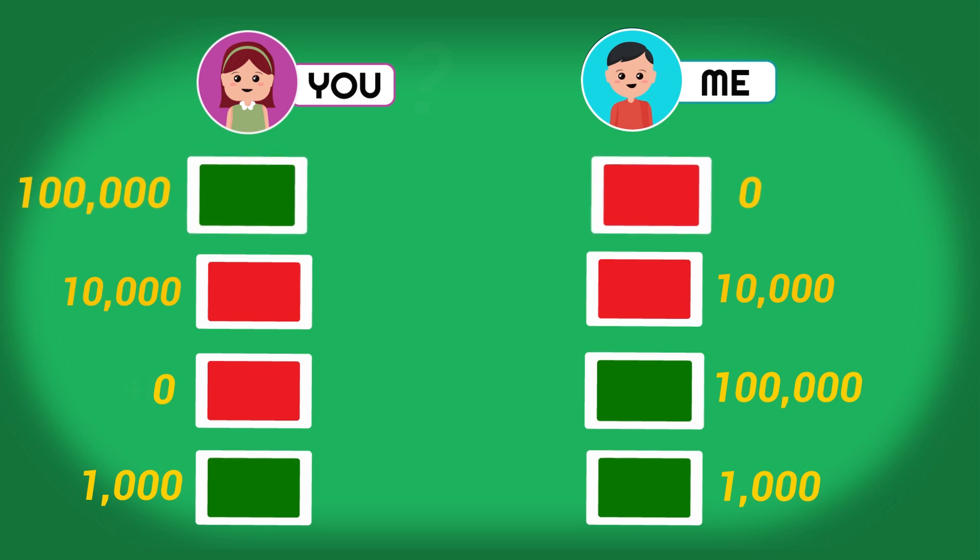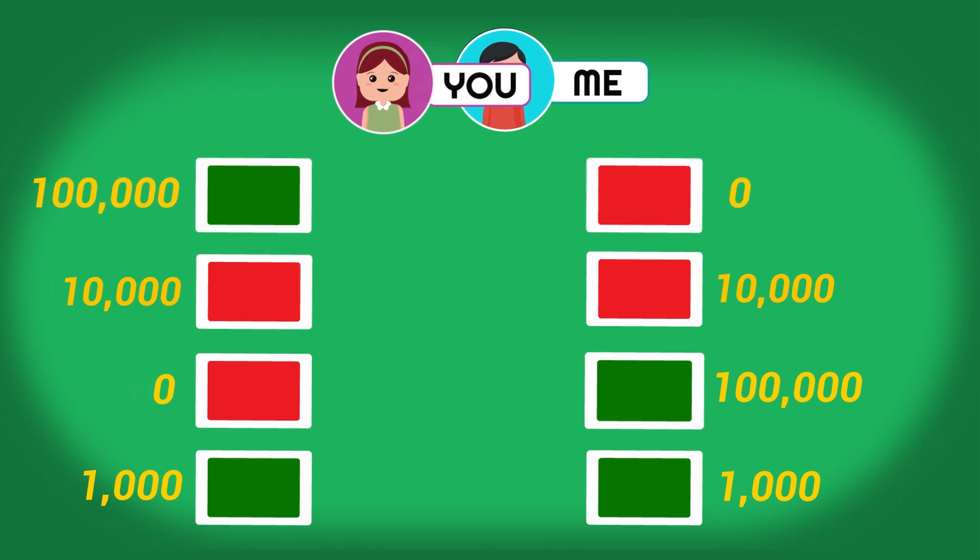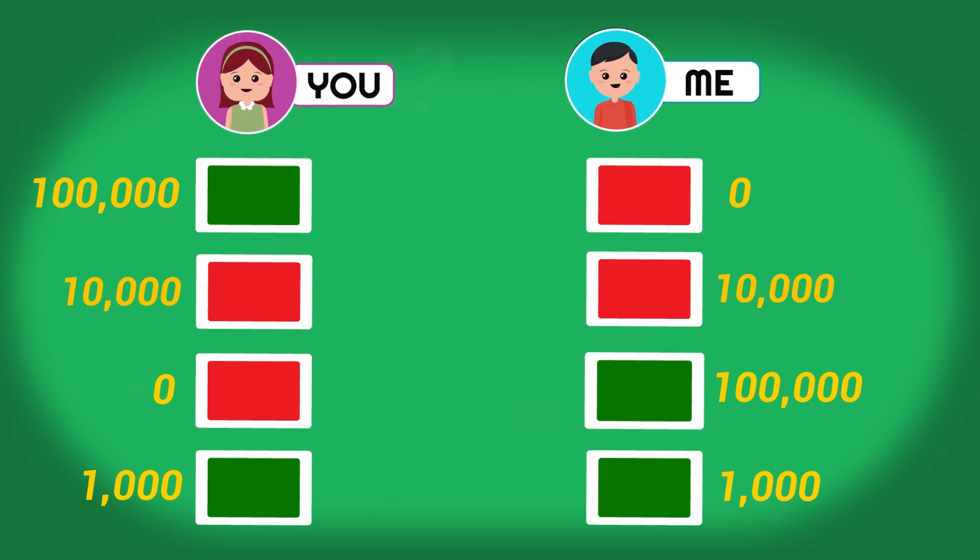And remember, your opponent would be thinking the exact same thing. Someone needs to get Mr. Beast to have strangers play this game with each other, because I'm betting we'd get some pretty good responses and also possibly some fights. You guys let me know what you would do in this situation — like if I could offer these payouts and picked two of you at random, and you'd never have to see each other again, would you cooperate, would you betray the other person, would you expect them to betray you?